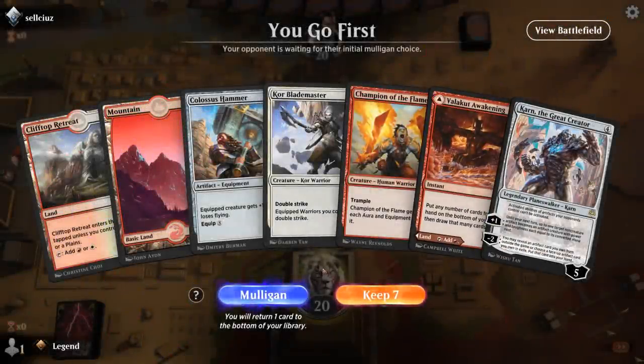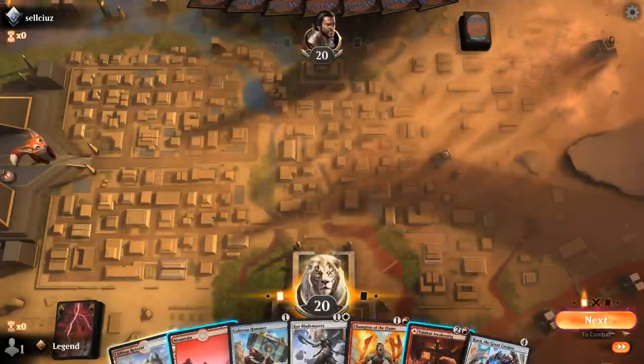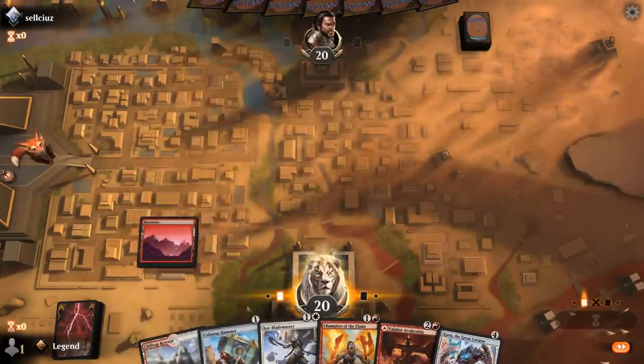Alright, we're on the play with a hand that's missing either Nahiri or a way to equip Colossus Hammer — we've got redundant Karn and Hammer. But I do have Awakening to get rid of some cards potentially, so I think it's still worth keeping. I'll just play Hammer turn one.